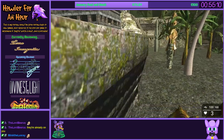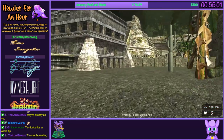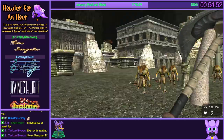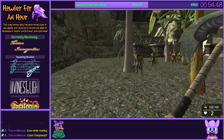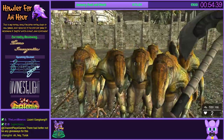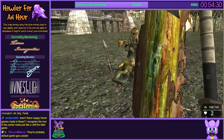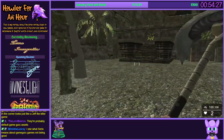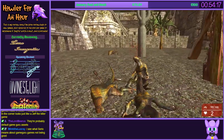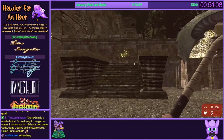Let's just kill some random lizard people, I guess. Take that. I can swing this axe really fast. That guy bounced over his friends. Oh God, a zombie. They are often in link with Lizardmen. Game Guru is a non-technical, fun and easy to use Game Maker - it allows you to build your own game world using creative and enjoyable tools. So if you walk by these stairs, there's a text box that won't go away until you walk away from the stairs.